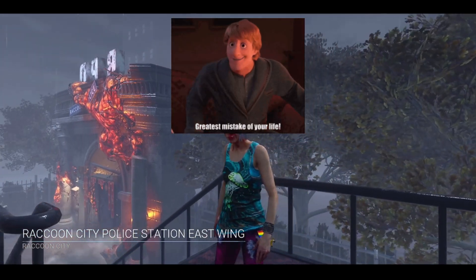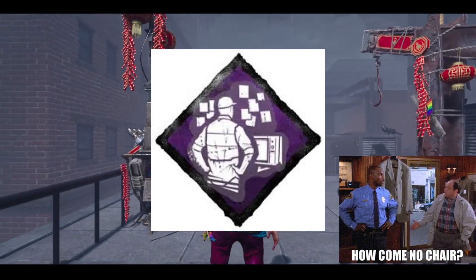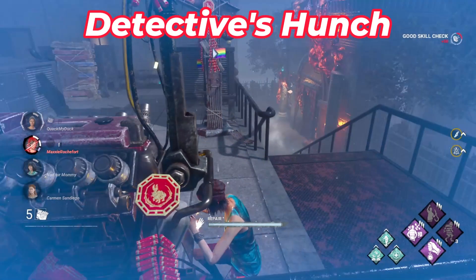So you just started playing DBD and you see a perk that looks like a man at a computer monitor without a decent gaming chair and a list of why they are a family disappointment on the wall. Well, that's Detective's Hunch and I'll tell you how it works.